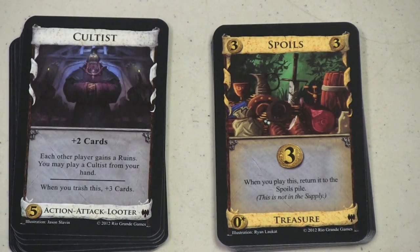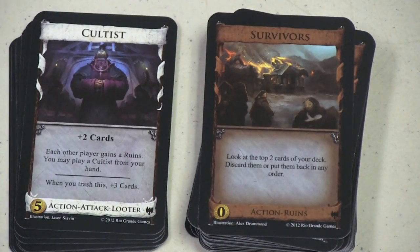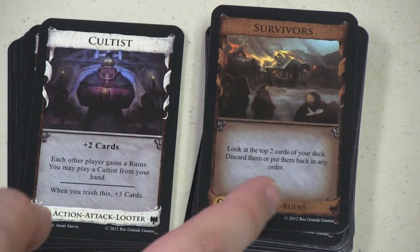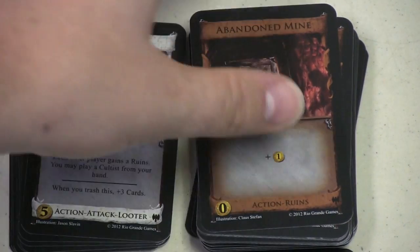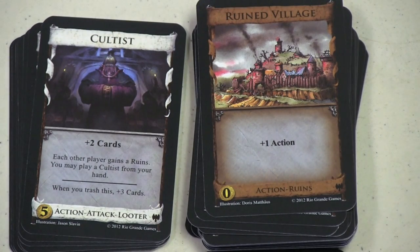The Cultist is interesting: plus two cards, each other player gains a Ruins, and then you may play another Cultist from your hand. So let's talk about Ruins — you put ten in the game for two players, twenty for three, thirty for four. There are different Ruins: Survivors lets you look at the top two cards of your deck and discard or put them back in any order; Abandoned Mine gives plus one gold; Ruined Village gives plus one action. All these Ruined cards are like other cards except not worth nearly as much — not as bad as a curse, but not good either, and you're usually trying to get rid of them.